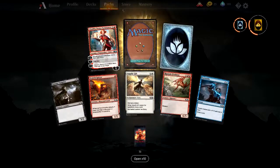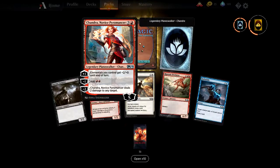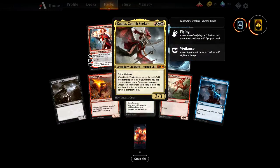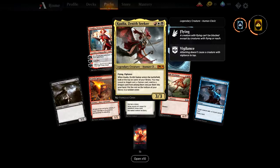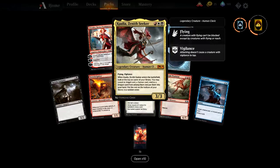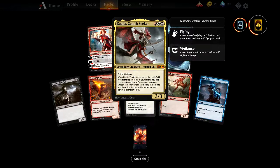Chandra Novice as an uncommon — elementals you control get +2/+0 until end of turn, add two mana, or deal two damage. Quite pleasant. And the rare — Kenrith Zenith Seeker, a human cleric, flying and vigilance 3/3 for three but in three different colours. When it enters, look at the top six cards; you may reveal an angel card, a demon card, and a dragon card from among them and put them into your hand. A dragons, angels, and demons deck is going to be a thing — reminds me of our Birthright campaign. And what a way to end this episode.